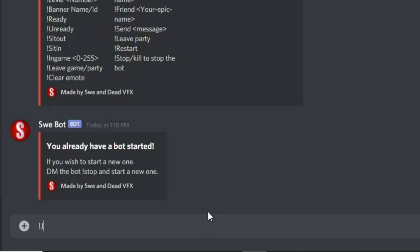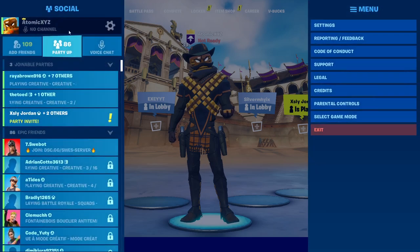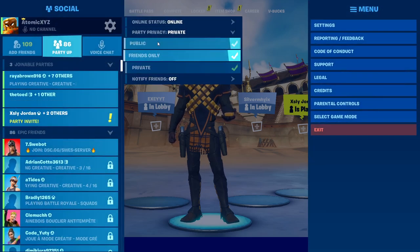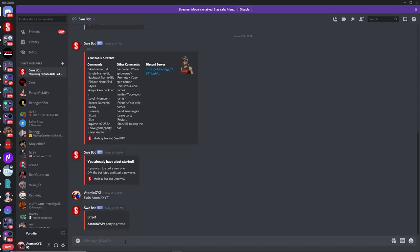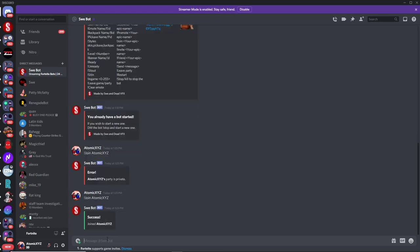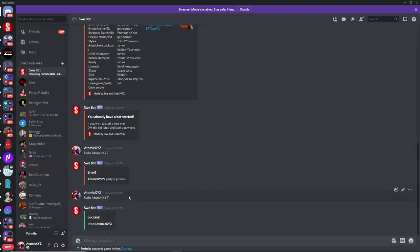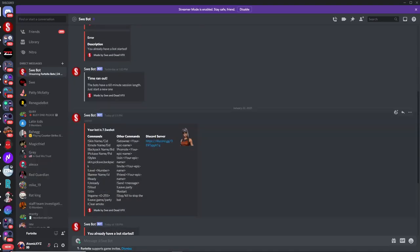You're going to invite it to your party, but since you can't invite it directly, you're going to do 'join.' That's going to let you join the party. It says my party is private, so I'm just going to make it public for a second and have the bot join. Now you'll be able to join me because I am public — and there we go, it has joined my party as you guys can see right over here.